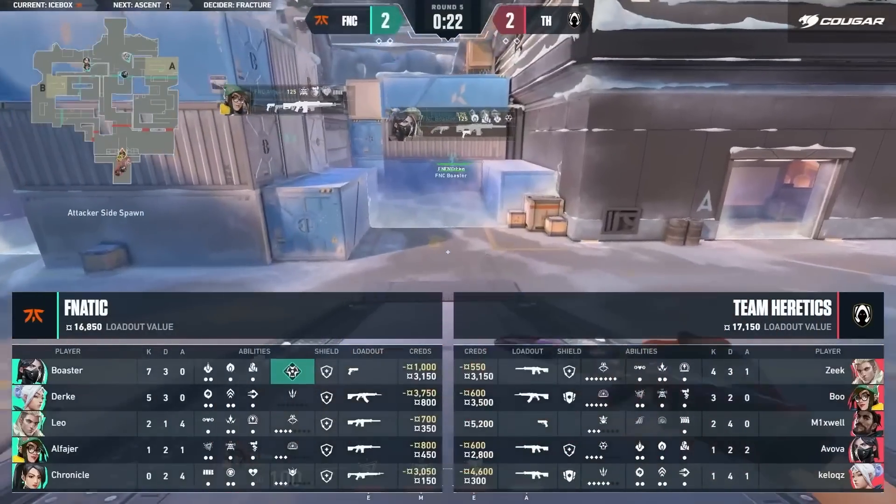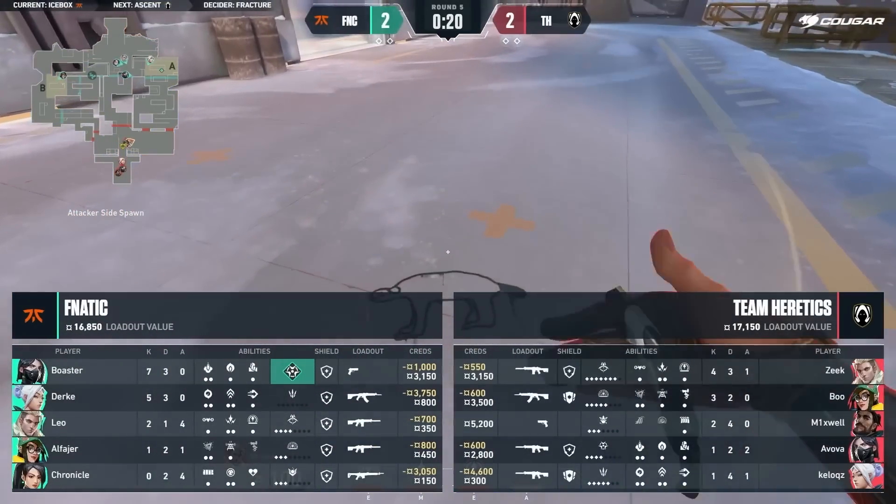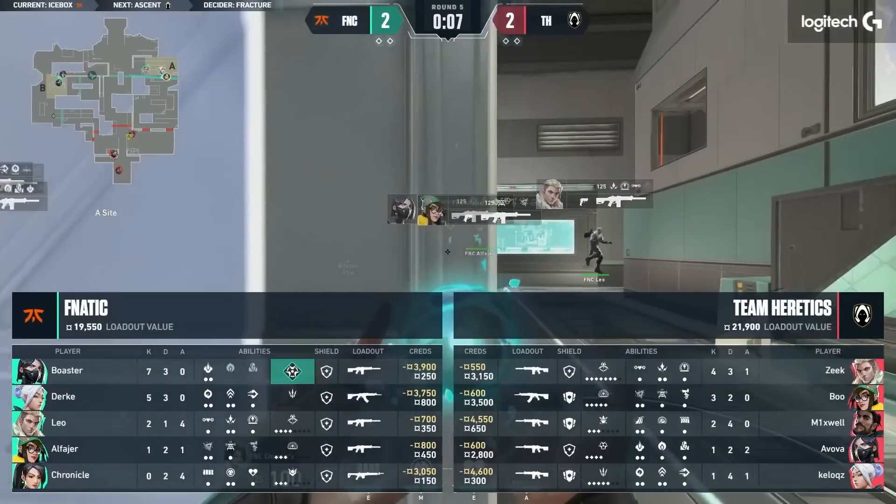Durka will now be able to go for the AWP, I'm almost positive. Didn't end up having enough — I thought with 2k in the bank he would hold though. Boaster is over towards B.